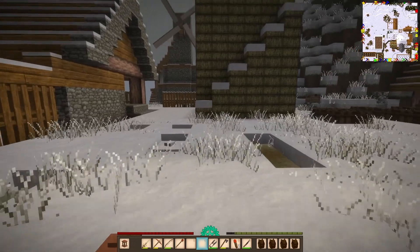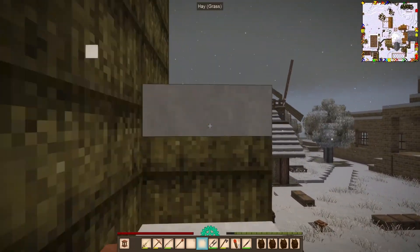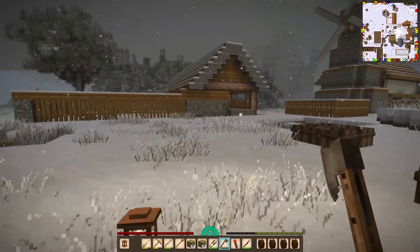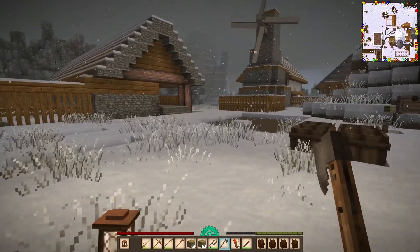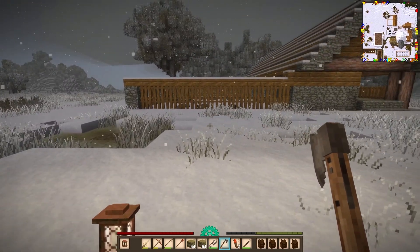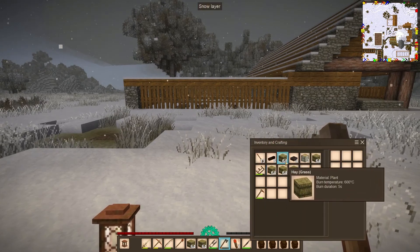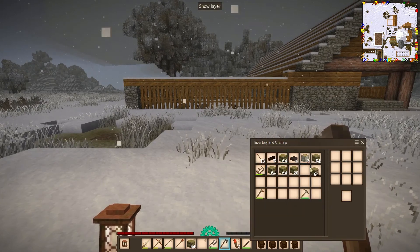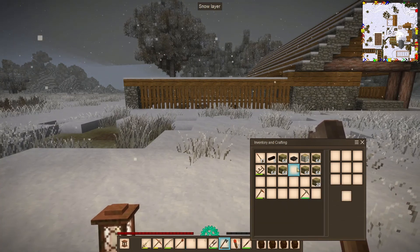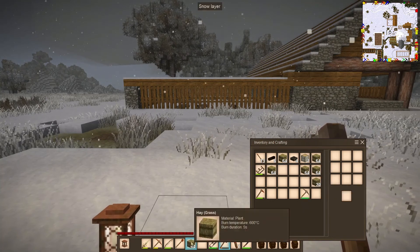I've gone in here and cleared the tree out, cleared some of these bushes. Now I got to get all of this down and get it out of the way. That's cleared. Hay bale haystacks are gone - I'm going to use these for building. Let's see how many hay bales we have total: one, two, three, four, five, six total stacks of 64 plus 20. That's a lot of hay bales.